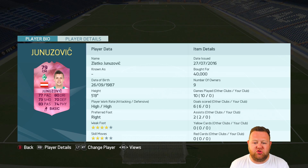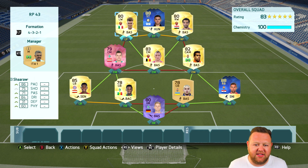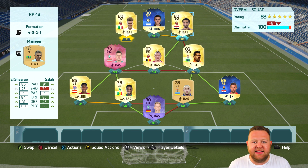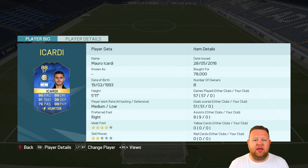Our second Random Pick player today is the Austrian Zlatko Januzovic. He's got pretty decent stats across the board — a member of Club 70, you could say. Those stats are just exactly the same as his regular gold item. I recently did a Roma predictions video for FIFA 17, and it got me in the mood to use El Sharawi and Salah today, and Naing Golan as well. I wanted to try those three out and see how good they are on FIFA 16. But Mauro Icardi is our third and final Random Pick player today. The Argentine plays for Inter — 88 rated Team of the Season.